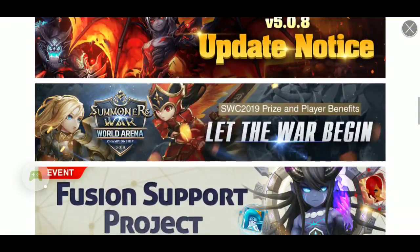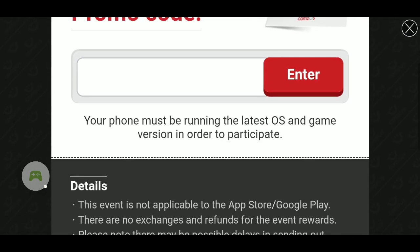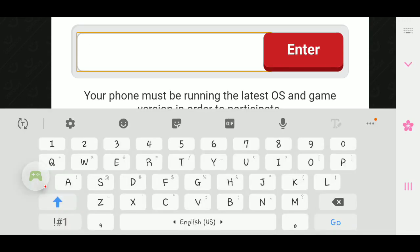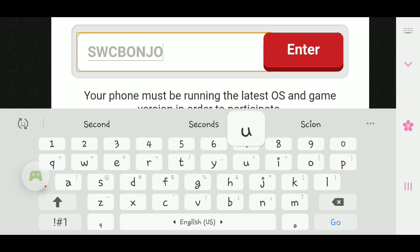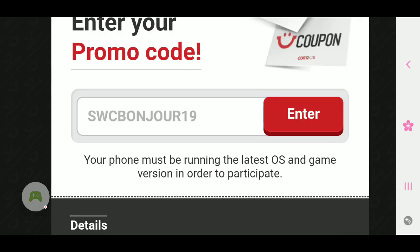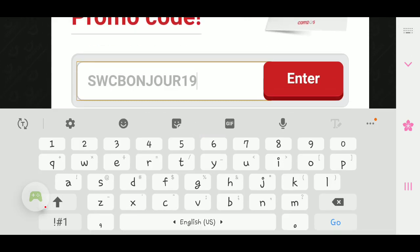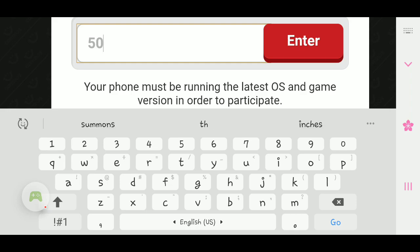Thank you to my friend WMP007, who gave me two promo codes to give to you guys. The first promo code is SWCBONJOUR19, and that will get you 100,000 mana stones and 100 energy.